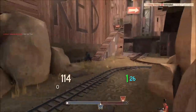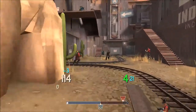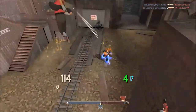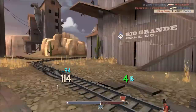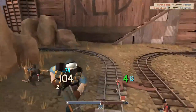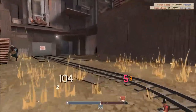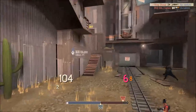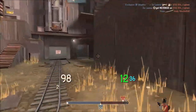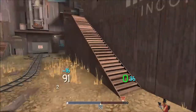Pyro — my only weakness. Flogged by a Pyro. That guy headshot me. I tend to play with no viewmodel when playing Scout, but sometimes I have it on. Like here — he's almost dead, I don't know where he is, let's kill him with the pistol.